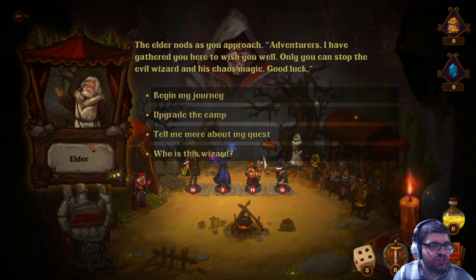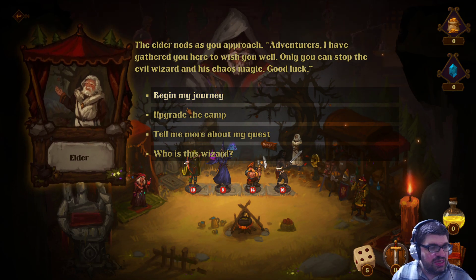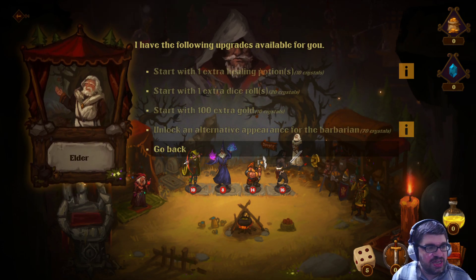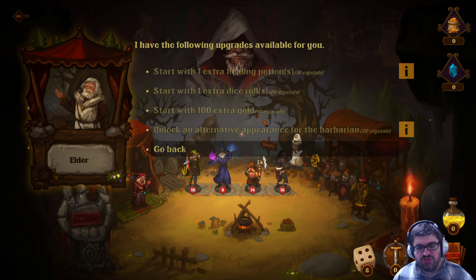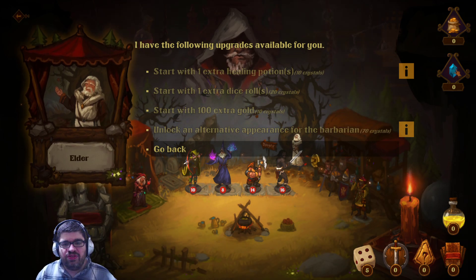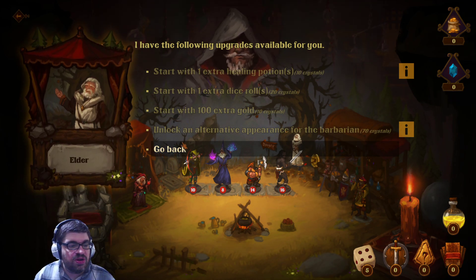There's an elder: 'Adventurers, I have gathered you here to wish you well. Only you can stop the evil wizard.' There's an option to upgrade the camp. Looking at this — start with one extra healing potion for ten crystals, start with one extra dice roll for twenty crystals. It looks like there's going to be some kind of roguelike-ish element. We will be earning crystals as we play the game and can spend them here to unlock new stuff for our camp.